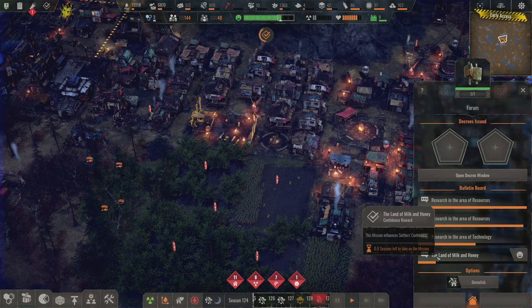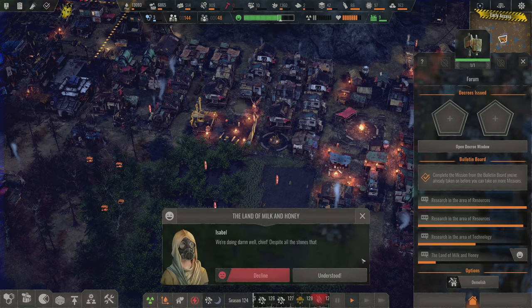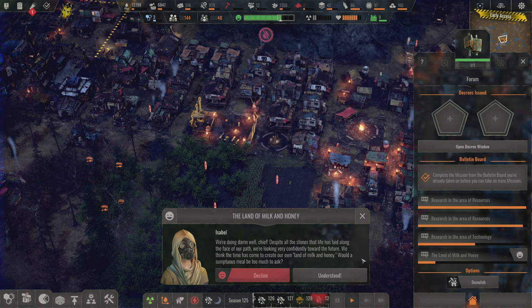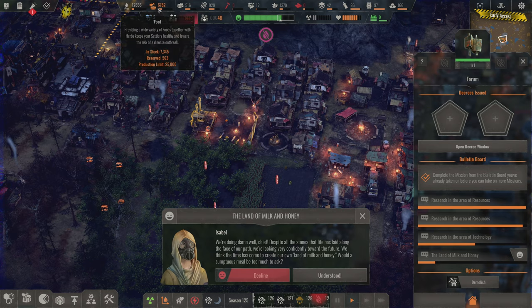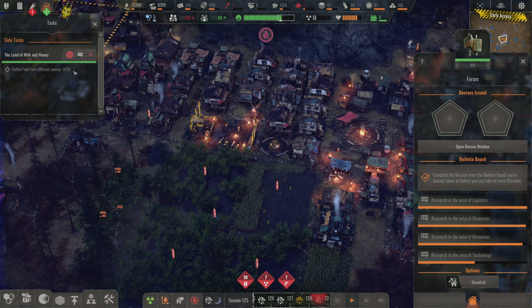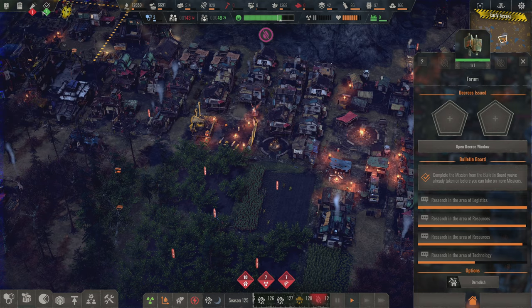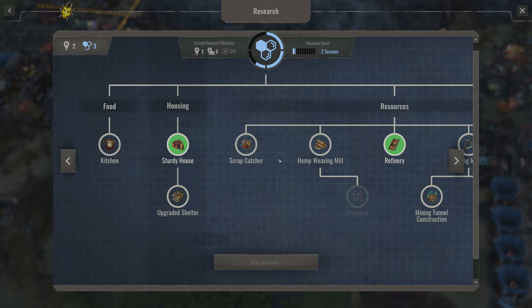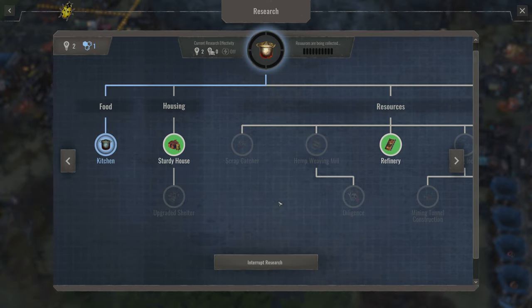What else can we research? There's 'Land of Milk and Honey' in the resources area: 'We're doing well, chief. Despite all the stones life has laid in our path, we're looking confidently towards the future. We think it's time to create our own land of milk and honey — would a sumptuous meal be too much to ask?' It depends on how much food we want to use. Gather food from nine different sources — nine out of ten. You want nine out of ten? Okay, kitchen — go!